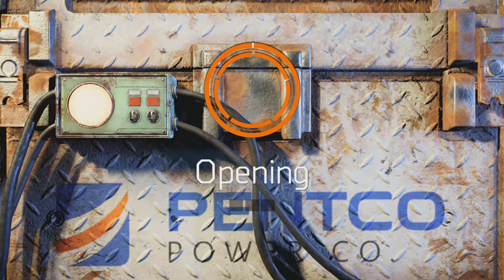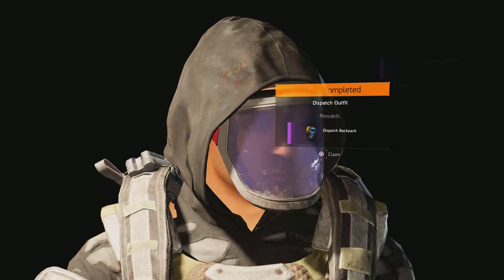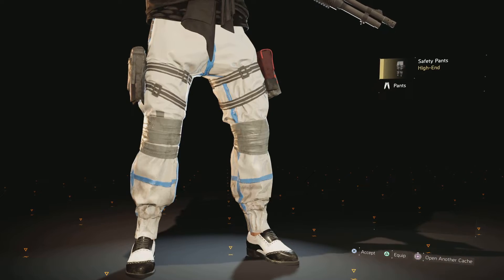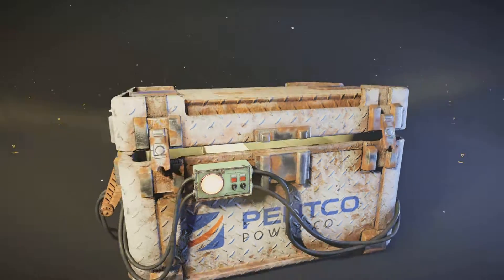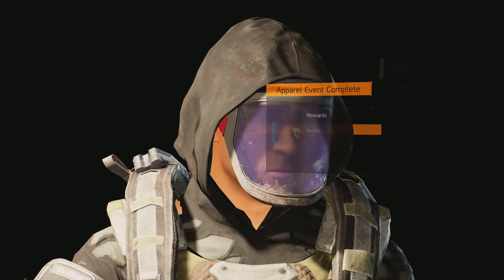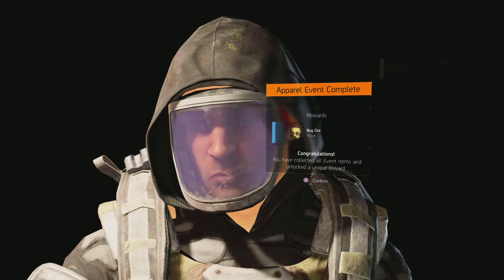I think we're nearing the end here, almost done. Okay, we got the superior goggles - dispatch backpack. Alright, so I got the dispatch completed. Dispatch goggles - goggles are cool, I like goggles. Safety pants - very bright white pants. I'm about the bright colors. I think all the other apparel event stuff were a little bit darker, so I think that's why they went this way. I like it, it's cool. Safety goggles - that means the safety outfit's done. Safety backpack apparel mod is done. Event is done - apparel rewards. I get the bug out mask. You have collected all event items and unlocked a unique reward.